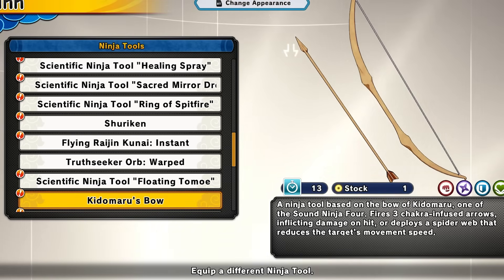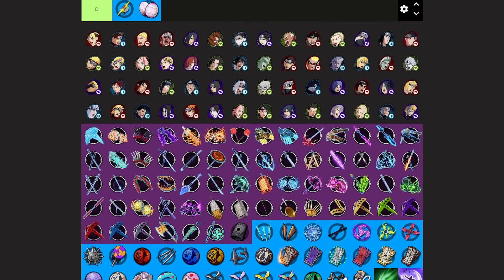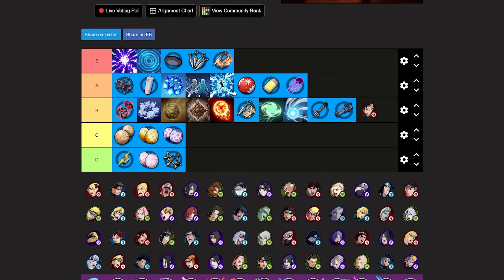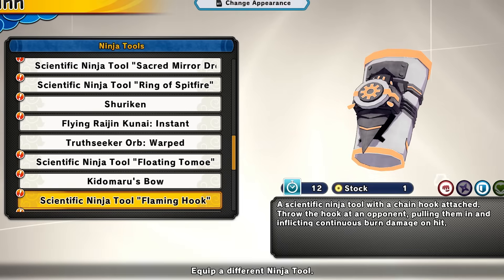Next we have Kidomaru's bow. I love Kidomaru and the Sound Four — I wish there were more DLCs like that in this game. However I wouldn't really recommend this tool. It slows enemies down when you hit them but that's it, and the slowdown is kind of mid. I wish it froze them when you hit it — that'd be amazing. It's a long range tool and it can do some damage, but there are just better ninja tools. I'm putting it around low B tier.